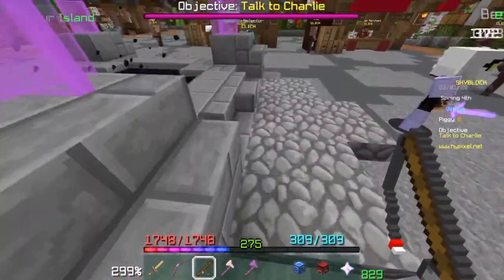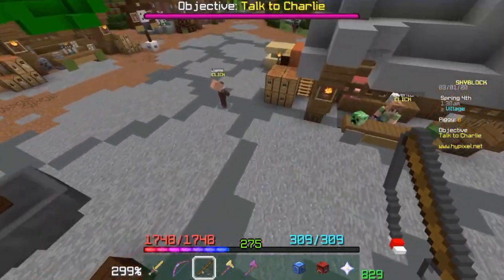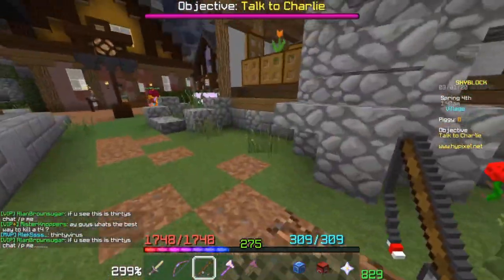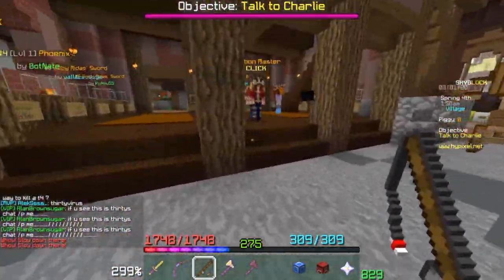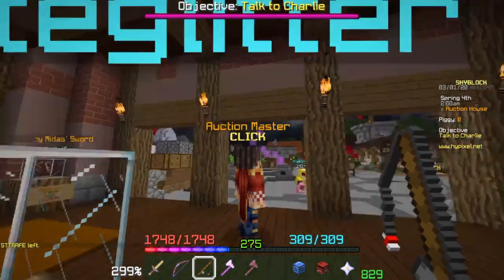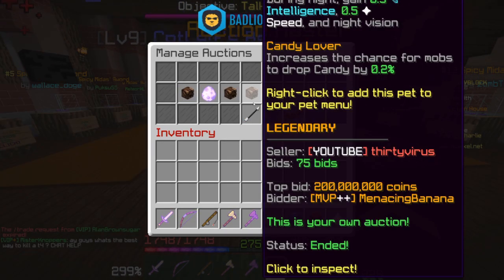If I get outbid, what do I do with 200 mil? I accidentally put up leather on the auction house too — I hope that doesn't go to a high number. I don't have the same rules as thirty on contraband — I'm taking it. I hate this new auction system. Oh, it ended... no!